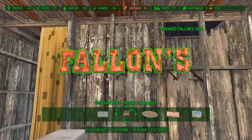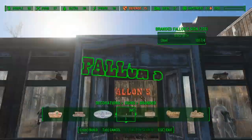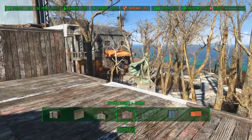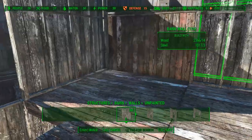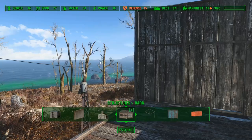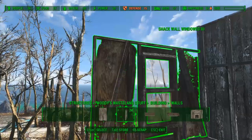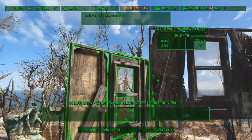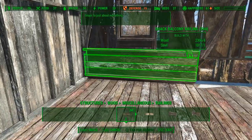Next up I will place some Valentine's signs. Let's continue building on the second floor. First I will place some more wooden barn walls. Then I will place some windows that come with the Woody's Wasteland mod. They don't snap very well with the barn wall, so I will use the Place Anywhere tool to move them up a bit. To close the gap I will place some more wooden railings.